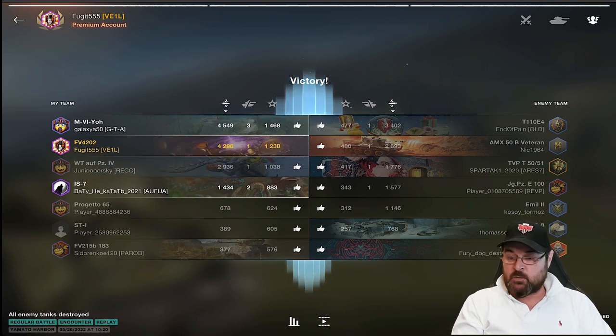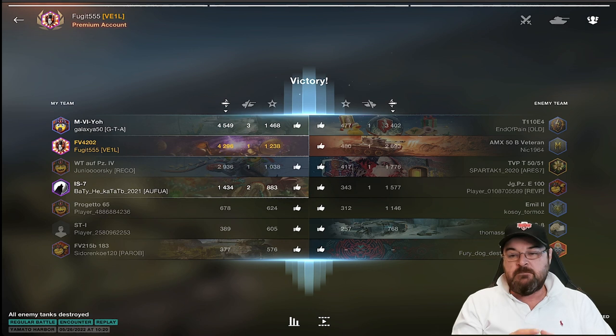My advice when looking at the FV4202: be mindful this is not a yolo wagon. It's like the Leo 1 on the British line — good gun, can get a few bounces, but doesn't really have much armor. Be very careful with it. Don't stick it in the open, certainly don't put it on the top of a ridge line. Use the gun depression, get yourself in position to use that HESH — and you will have fun over time, though it does take time.